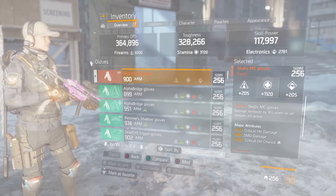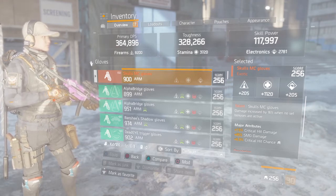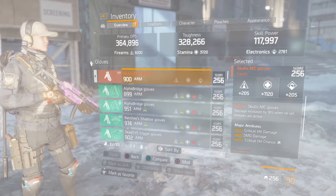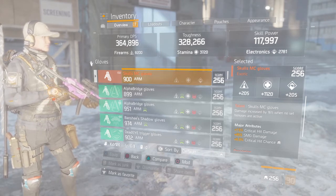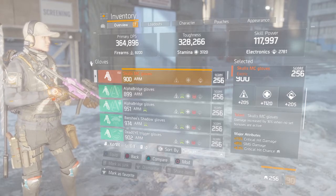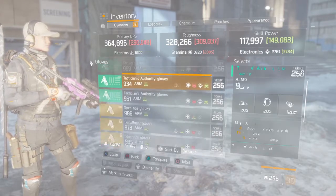The reason I did not roll these out of stamina is because they didn't have crit chance on them, and with SMGs you want that crit chance. So I asked myself: do I give up that little bit of base damage, or do I get that extra crit? I went with the extra crit — you can always make up that damage. These are my Skull MC gloves; when I run my assault rifle I switch to these ones with assault rifle damage, crit chance, and armor damage.